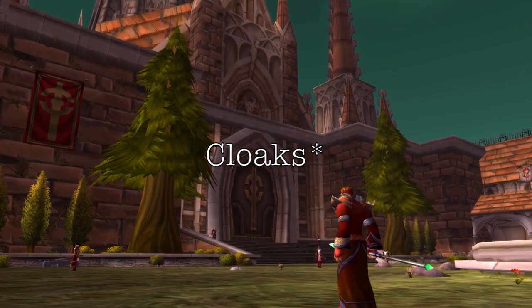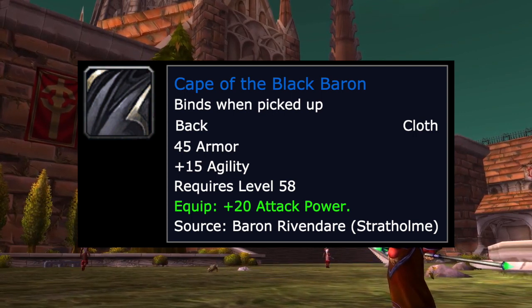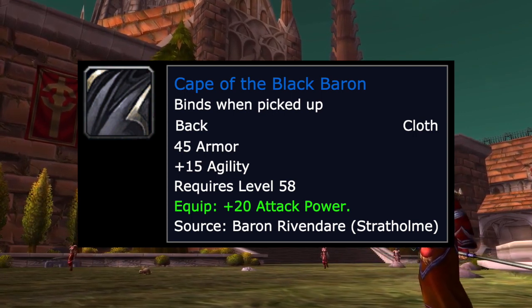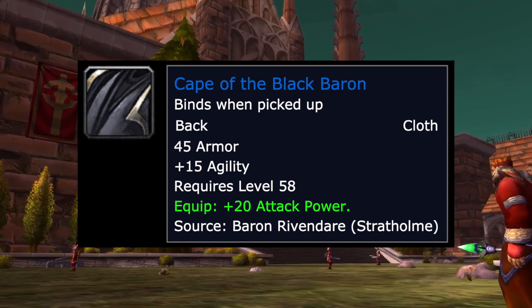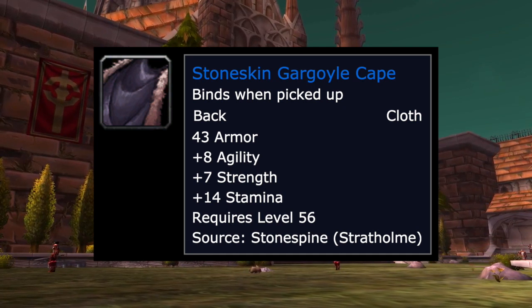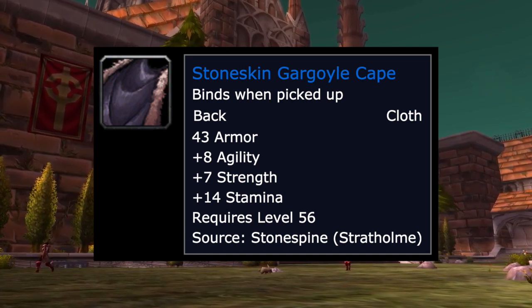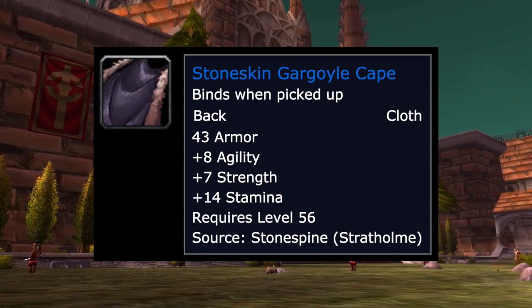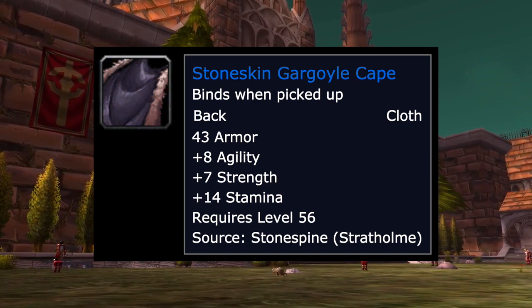For your cape, aim for the Cape of the Black Baron off Baron Rivendare in Stratholme — 15 agility and 20 attack power, pretty much your best cape option. Another decent choice is the Stoneskin Gargoyle Cape off Stonespine in Stratholme, with 8 agility, 7 strength, and 14 stamina — a strong backup if you can't get the Baron drop.